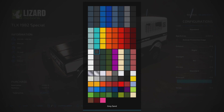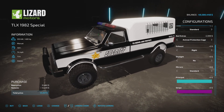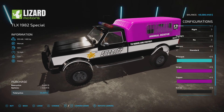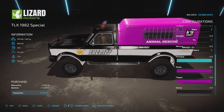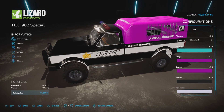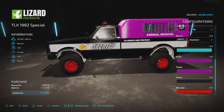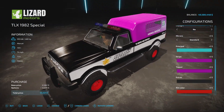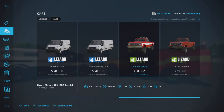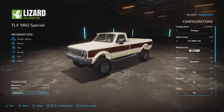When you pick the Sheriff version, the colors are set as-is. You can change the stripe color, and you can change the canine unit color. You can also change the rim color. Those are the things you can customize on the Sheriff configuration.